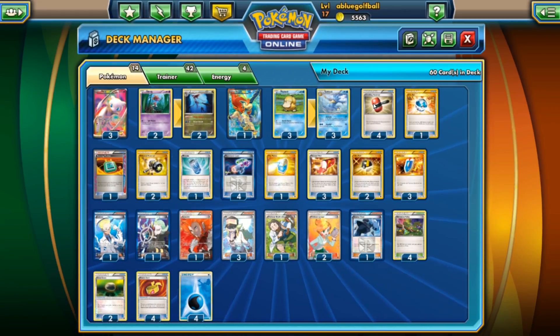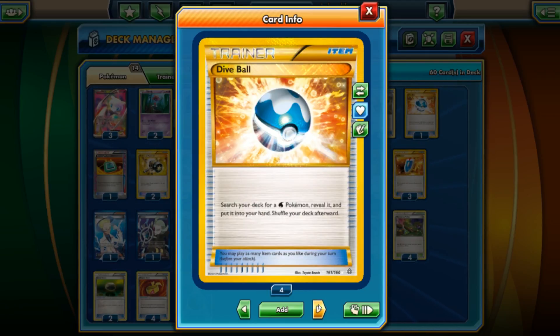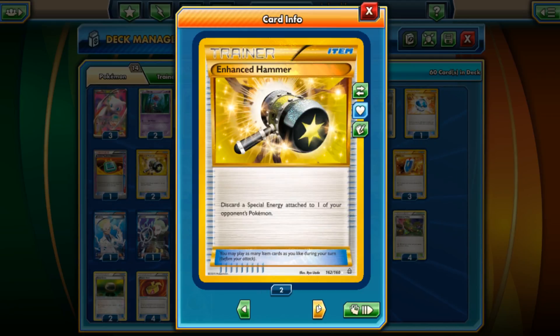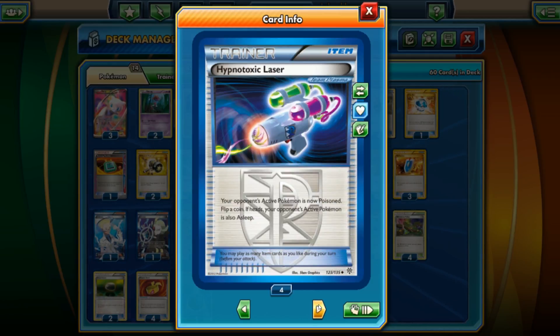Looking at the item cards — we're playing four Crushing Hammers, making this kind of an energy disruption deck. With Lysandre's Trump Card gone, we can't get them back unless we use Dowsing Machine, which we will be playing. One Dive Ball since we run Water-type Pokemon. Dowsing Machine gives flexibility to get the Crushing Hammers back. Two Enhanced Hammers as well.